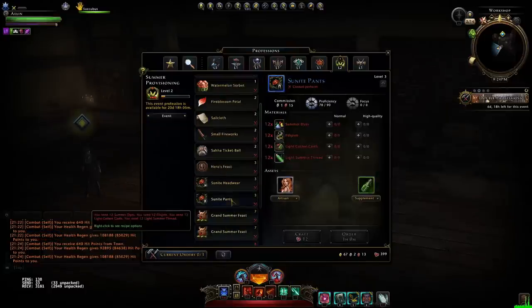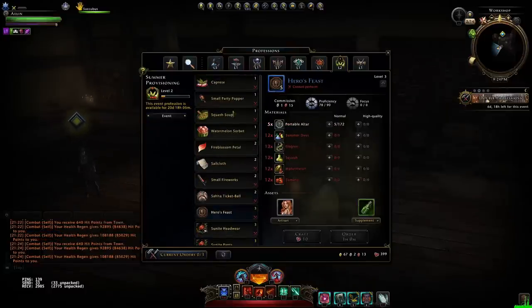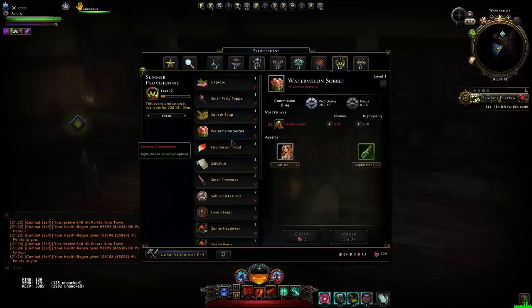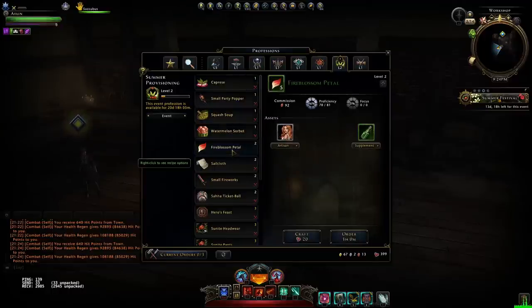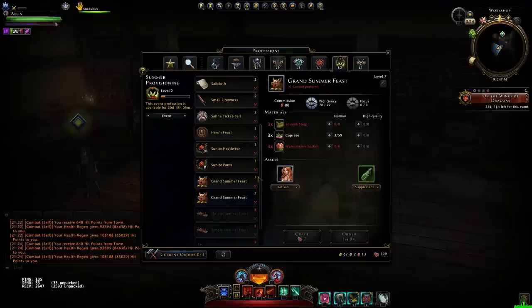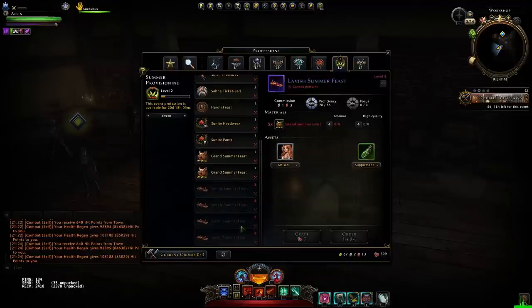There are indeed other recipes available. However, I personally would not worry about them at all. You can go down that route of grinding out reagents to get your watermelon or your squash soup, but it's really not the focus of this event — it's just a waste of time in my opinion.